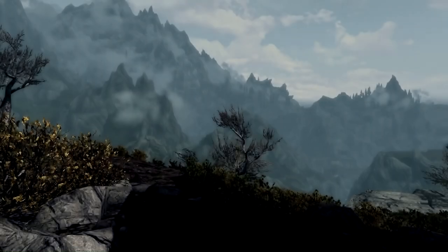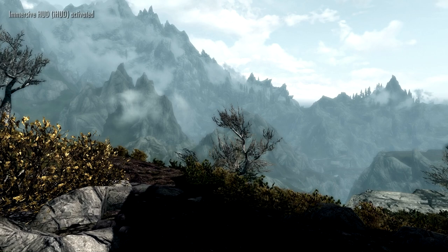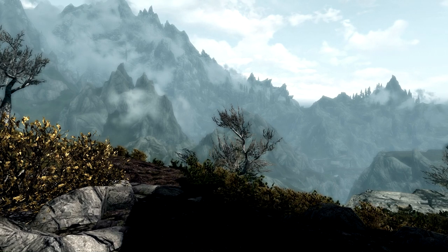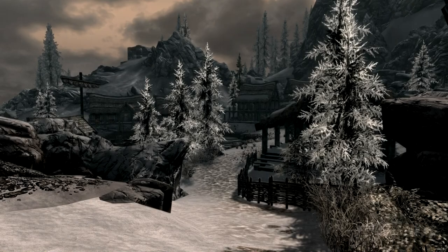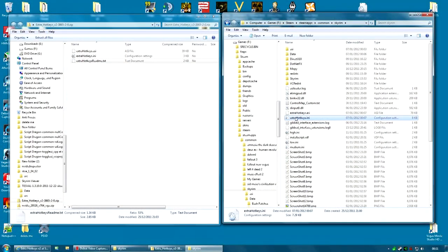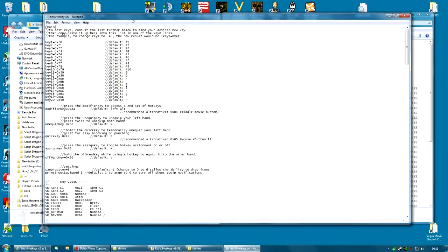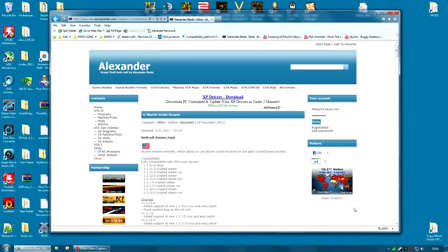The next mod I'm going to cover is another great mod if you're doing a mage playthrough and you've got loads of spells — it's the Extra Hotkeys Version 2 mod. There's not really a lot to show you with this mod. Basically it gives you 20 new hotkeys. The default ones are the F1 to F10 keys and all the symbol keys. You can customize them, and I am going to show you how to do that. You also need ScriptDragon, which may be new to some of you.